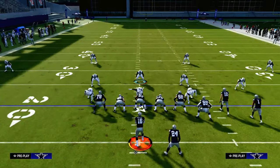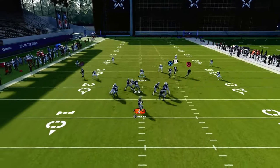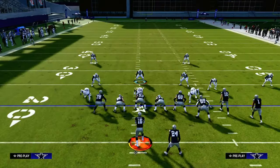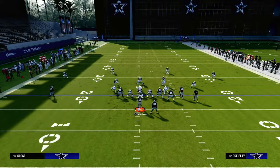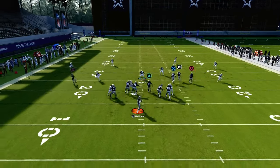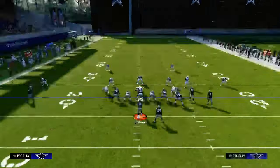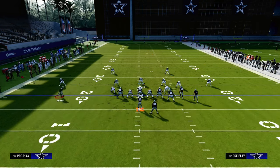When you pair man coverage with a blitz it can make it pretty good, but here's a baseline 30-yard cloud. If I try to hit this corner route to the slot receiver, sometimes it can actually get over the top of it — they have to manually back the cornerback off. What does come open on this play is the shallower corner route, because that deep corner bails back and you can throw this underneath that 30-yard cloud.